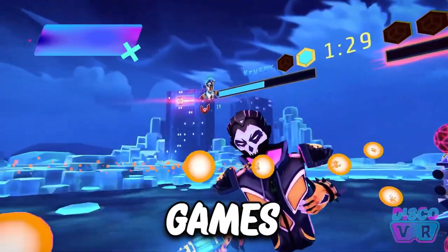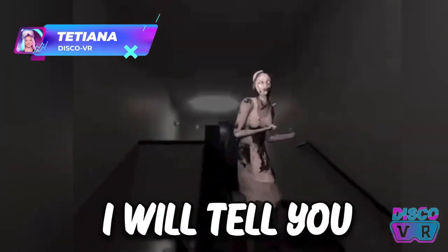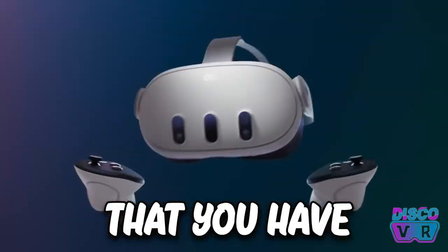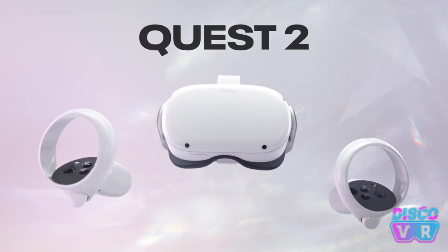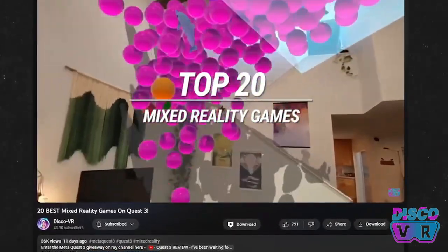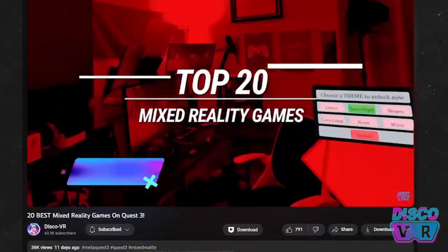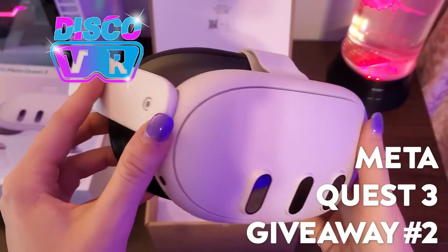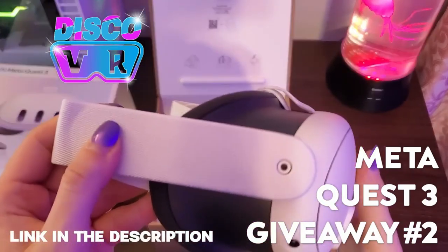There are way more mixed reality games out there than you think. Today I will tell you about 25 VR games that use the pass-through mode that you have to try on Quest 3, but they are also playable on Quest 2 and Pro. If you're new here, definitely watch part 1 of this video where I talk about 20 other mixed reality titles. Don't forget to enter my second Quest 3 giveaway on this channel. You will find both links in the description below.